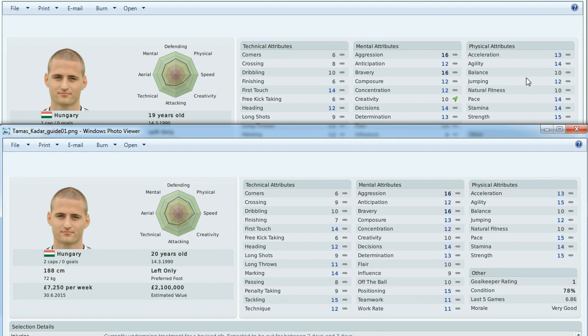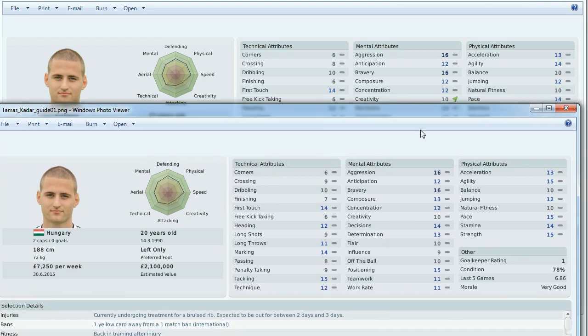Why is that? If you meet strikers with very good pace or agility, like Fernando Torres, you want your defenders to catch up or be punished by a goal. He has improved his physical attributes within 6 months, and if you do not know, physical attributes are the most difficult attributes to improve in FM2010.